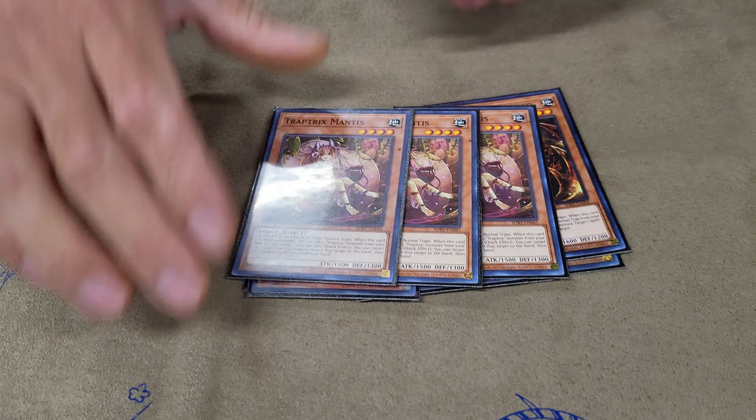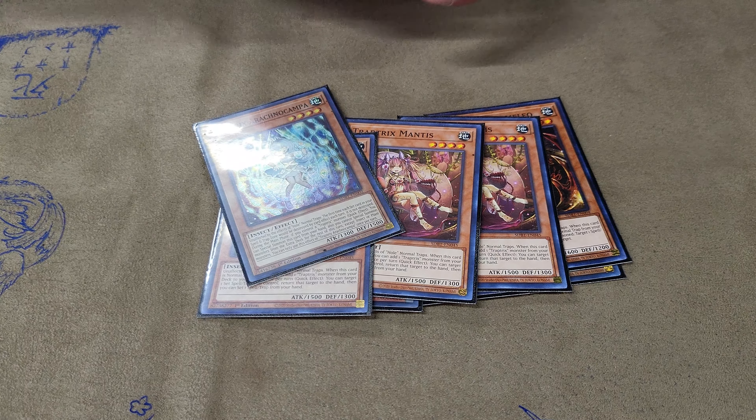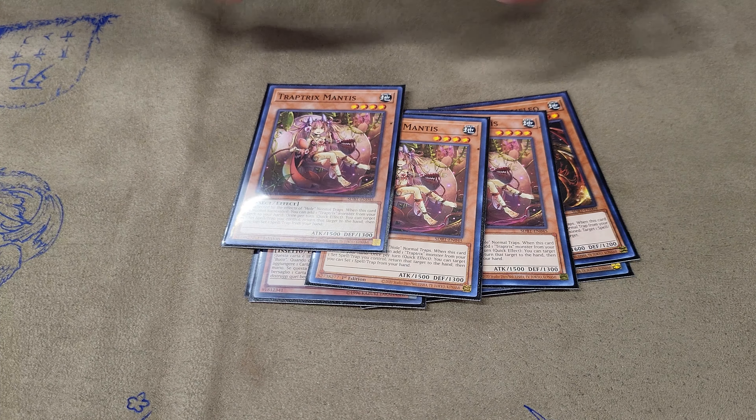3 Mantis — kind of the same thing, because on summon she gets to search for this card. So you summon her, link into Sarah, special summon her, set off Sarah to set the Holotea, and get the gears going from there.